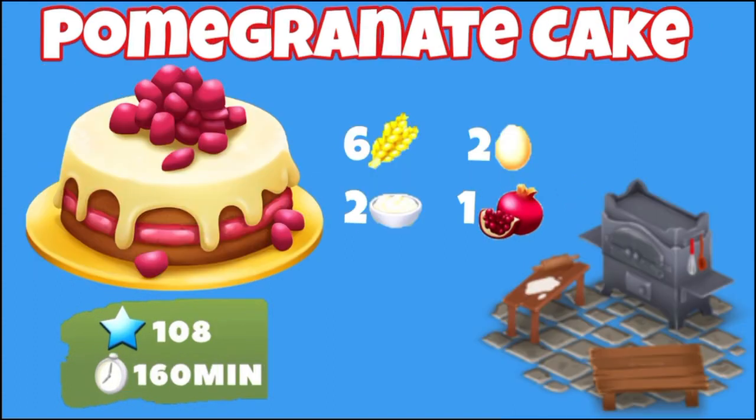Next we have the pomegranate cake. It's going to unlock at level 108 and it's going to take 160 minutes, or two hours and 40 minutes. You'll be able to make this in your cake oven. You're going to need six wheat, two eggs, two cream, and one pomegranate. To be very honest, it's not that easy to make — that's a lot of wheat, and that's also a lot of cream.